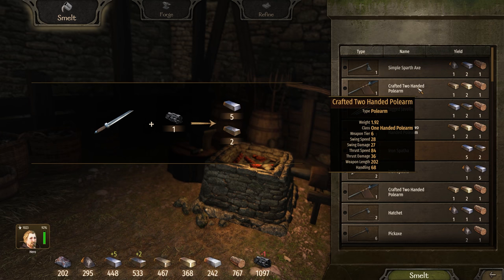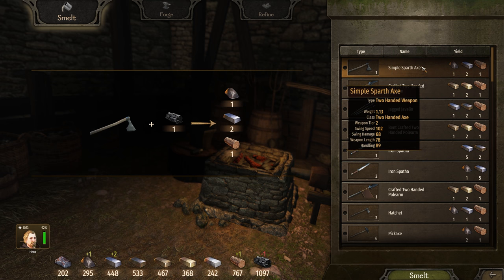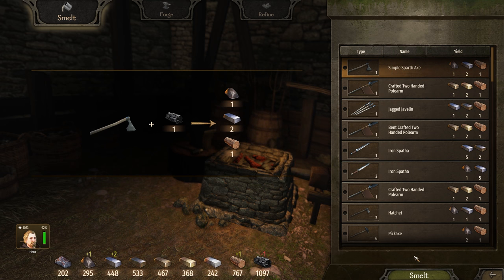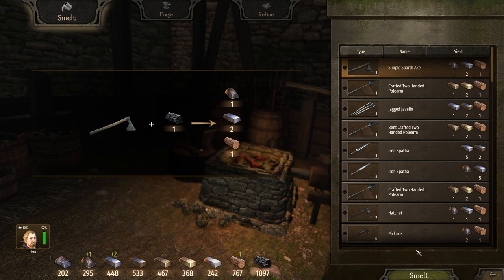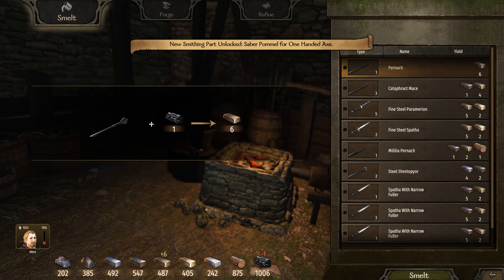But that's only if you're targeting certain weapons to smelt. If you don't care which weapon and just want to get it done, clicking the green button and hitting the spacebar rapidly at the same time will make short work of all of it.